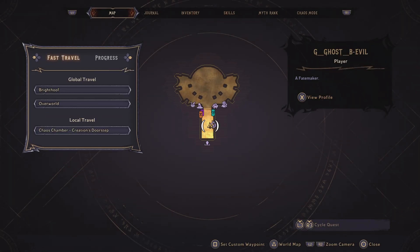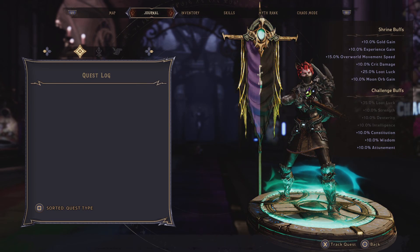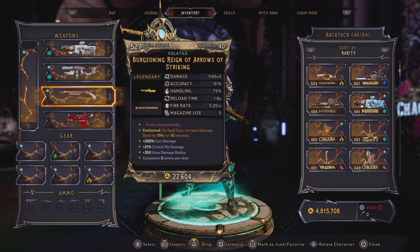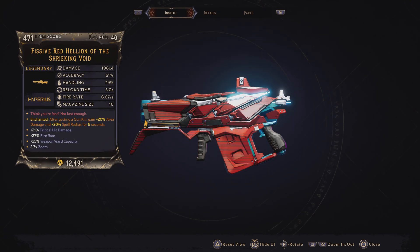Pi back again here with another Wonderlands video, and today we're going over another glitch in the game. This requires having the Hellion, this good old shotgun here. Its special perk is the faster you move, the more pellets you get.